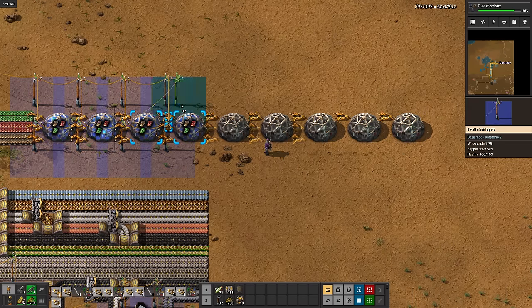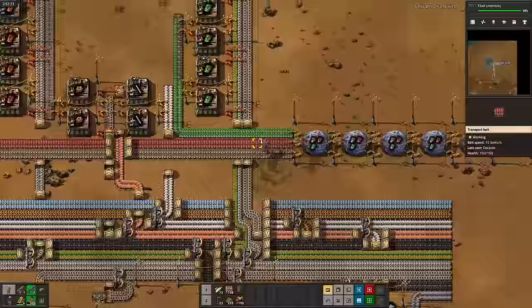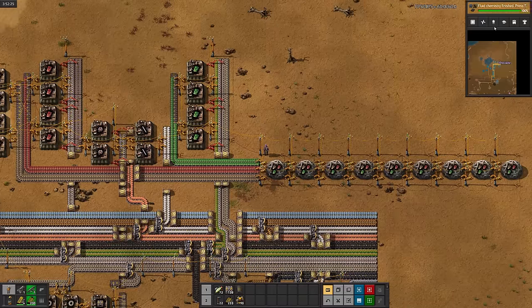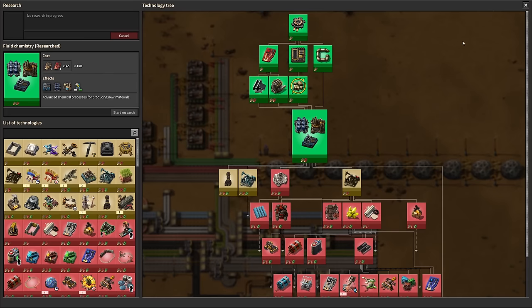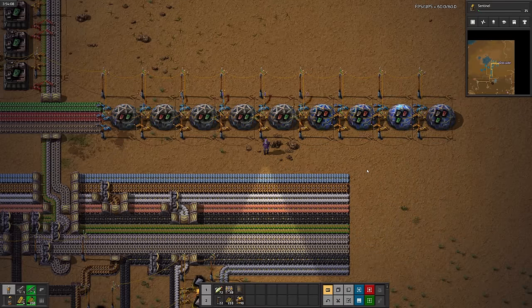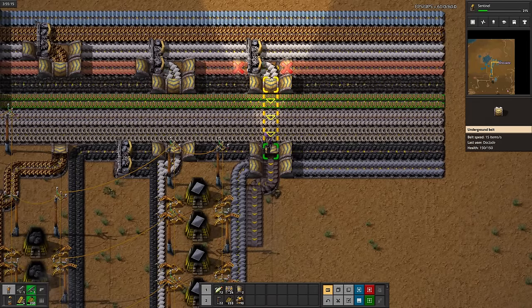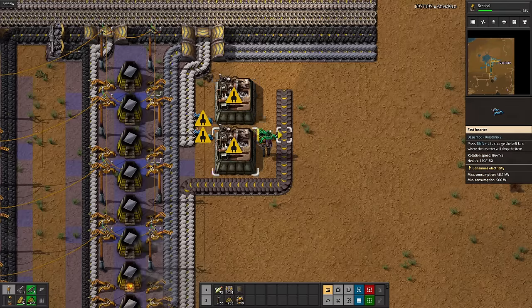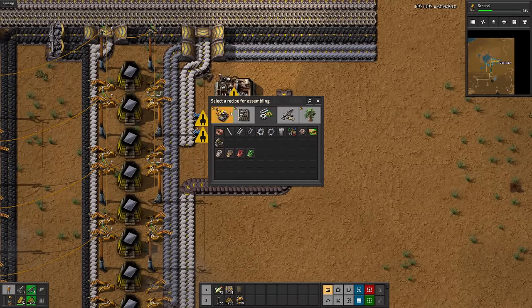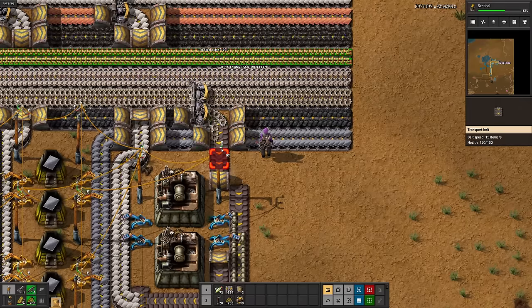It's time to add some more labs. Fluid chemistry is done. Next is fast inserters to load the labs faster. After upgrading the inserters, next I'll research sentinels — they're like a little mini radar. I'm also going to set up engine production. I don't have a specific reason as to why, but I feel like we'll need them later.